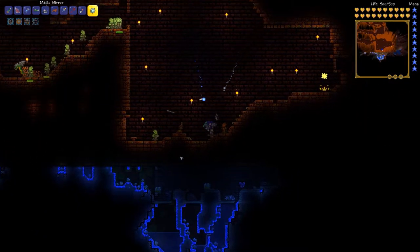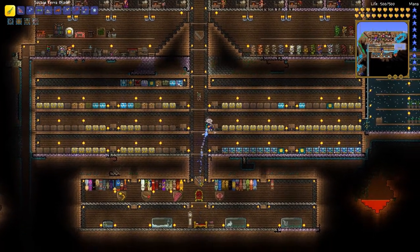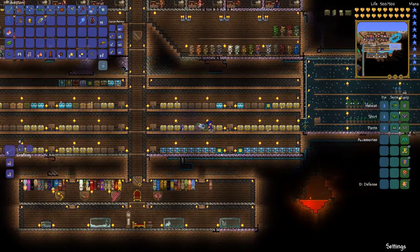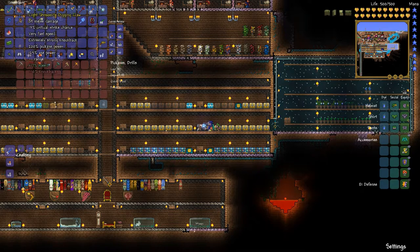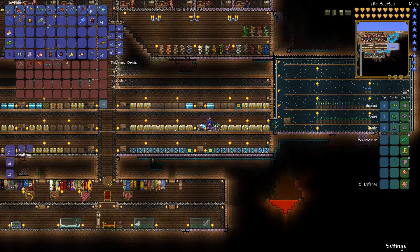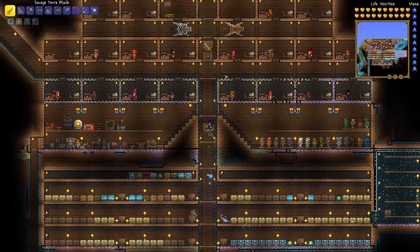I need to get to these chests and hopefully retrieve a magic mana thingy. Where's my pickaxe that can mine up these... there we go, capable of mining lizard bricks. This one isn't, which is strange. So we're going to get our picks and head back over there so we can go down to those chests and check them out.